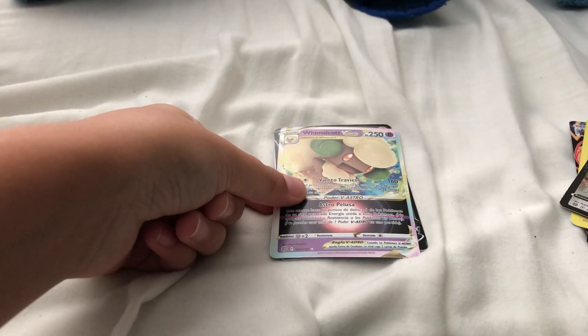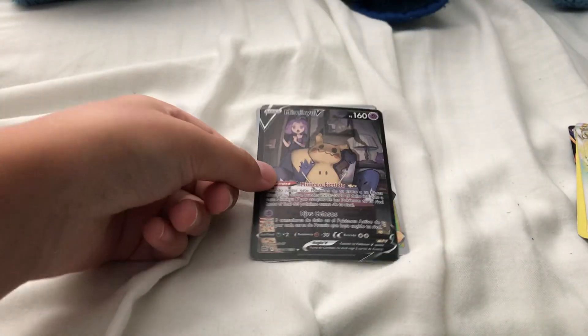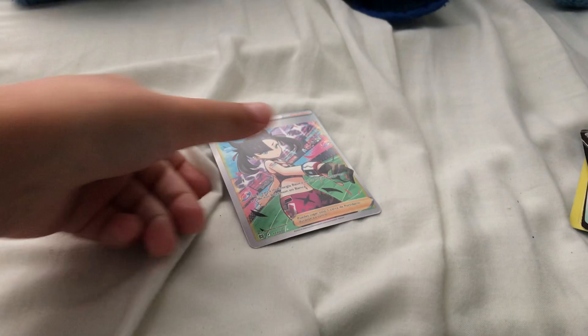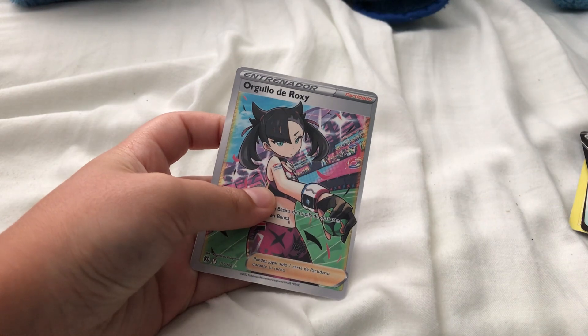Now we got a Wyrdeer V-Star. Minccino V. And then for the last card we got an Origin Forme Deoxys.